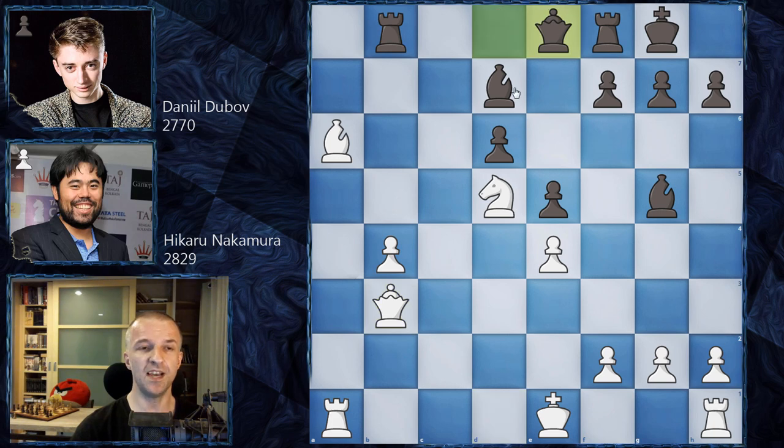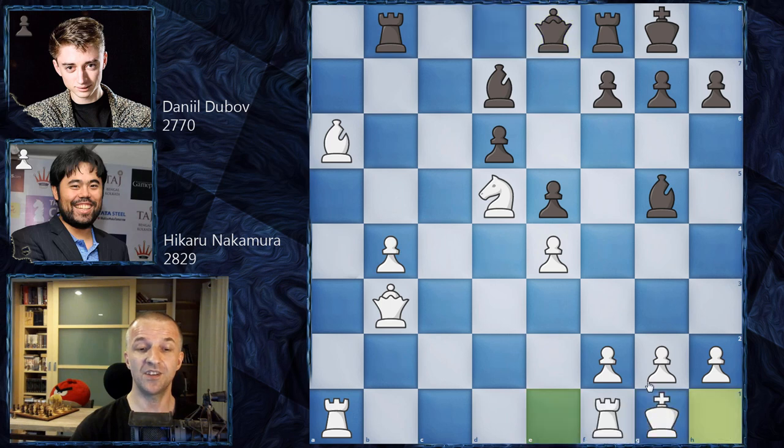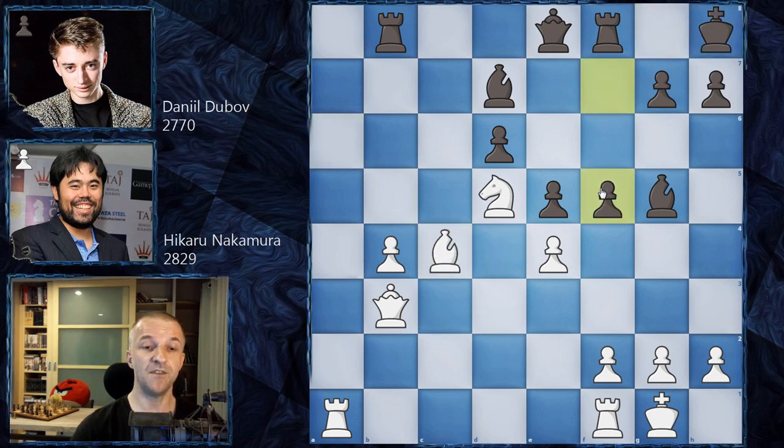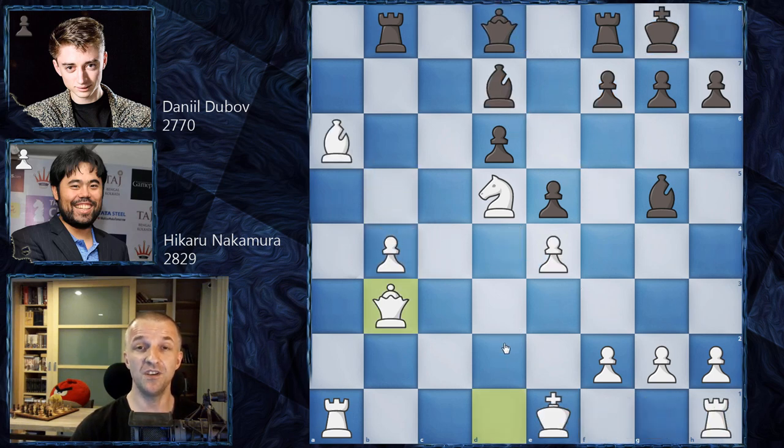Another idea is queen e8, with the idea of placing the bishop on b5 to control f1, keeping white's king in the center. White has to castle first. After king h8 the game can continue — bishop c4 again is the main idea — then f5, e takes on f5, bishop f5, b5. There are eight games in the database, all of them drawn: a very drawish continuation, very difficult to be creative, as Hikaru Nakamura himself noted.